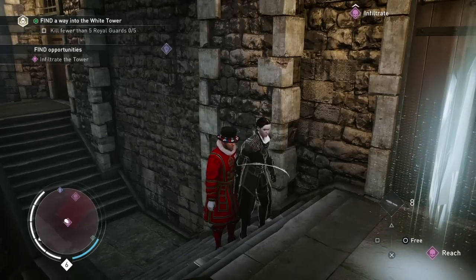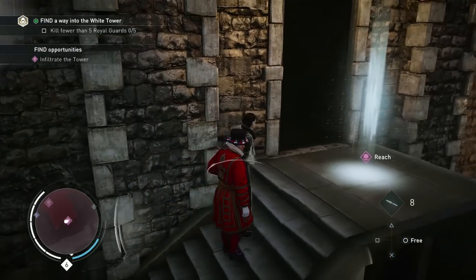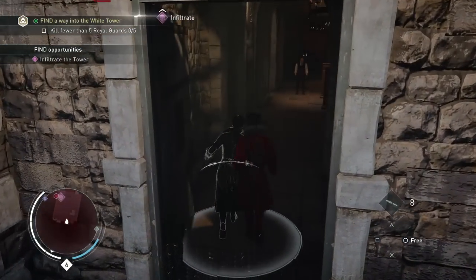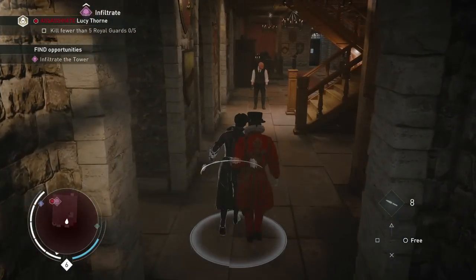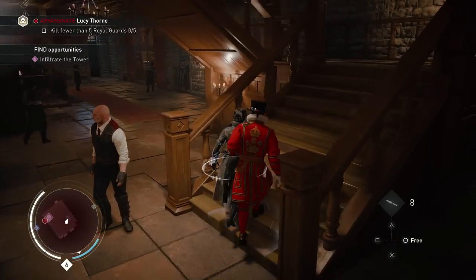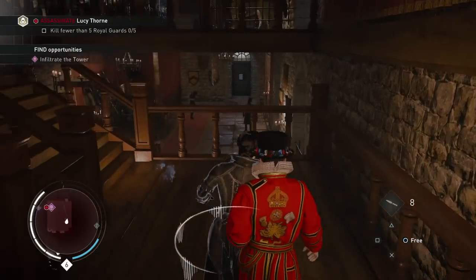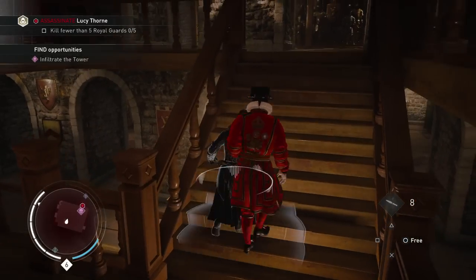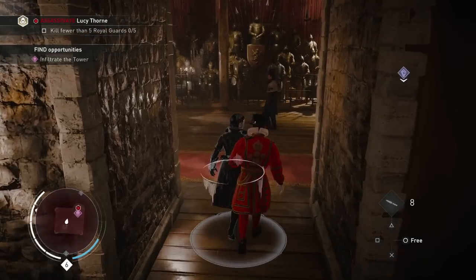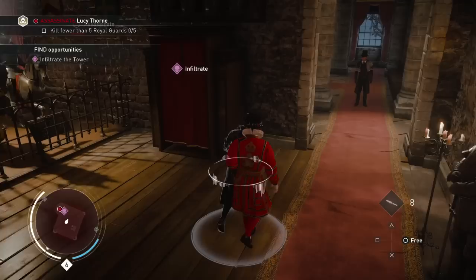I've caught the assassin! Open the door! Inform Miss Thorn I'm bringing in the assassin! We are now getting closer to our target. Our strategy seems to be working, and we're passing right under the nose of the Templars protecting Lucy Thorne.